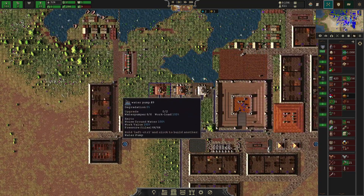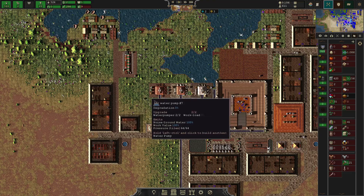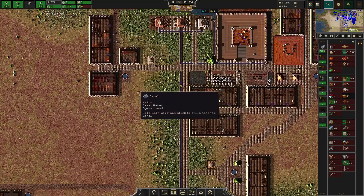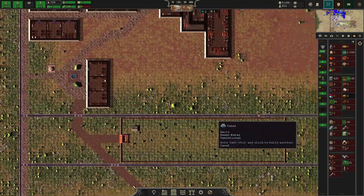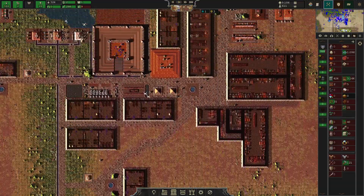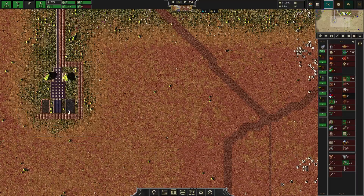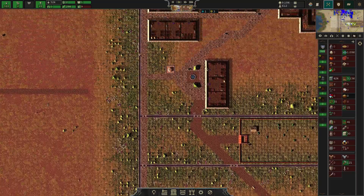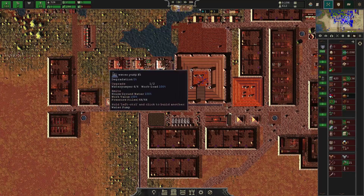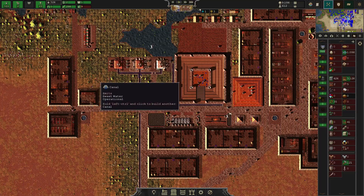I have these three different pumps and somebody commented they were likely not working. This is how they work — they feed into each other and provide more pressure. I don't know the exact distance of the pressure, but the distance from here all the way down is more than 64 tiles, so I assume there is far greater than 64 pressure for each. I think they're multiplying or adding a great deal more.